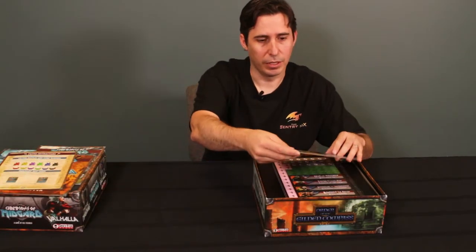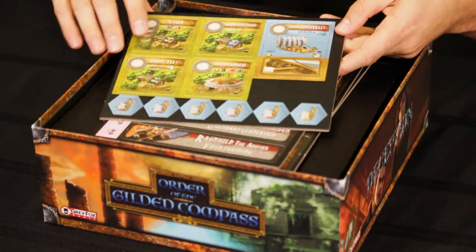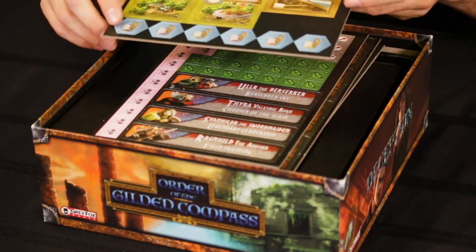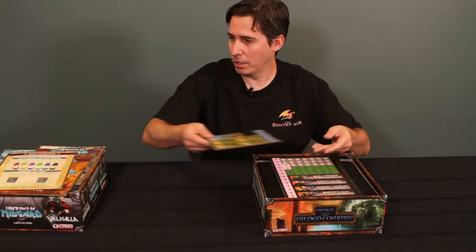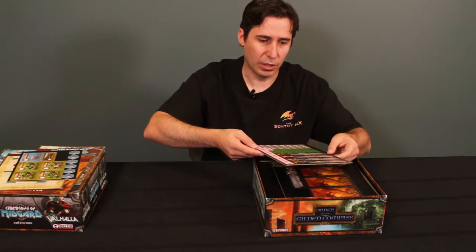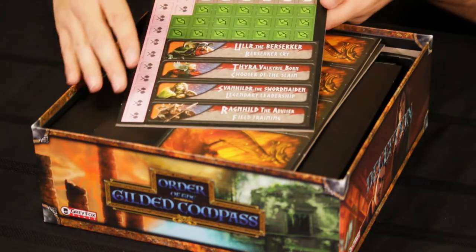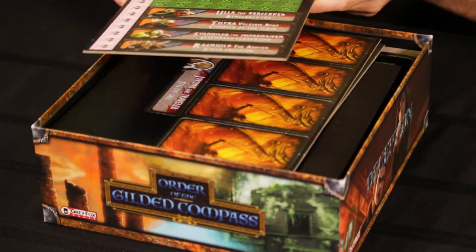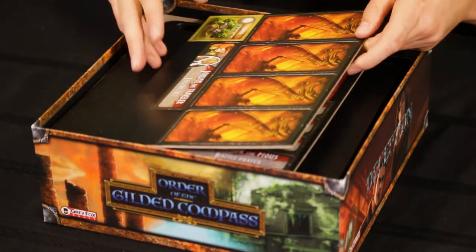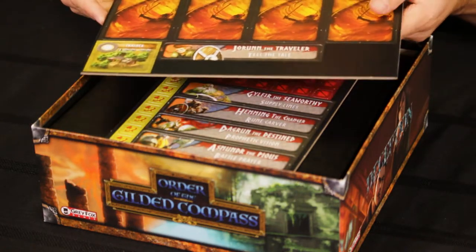Then we have some tokens, some new building tiles, a new longboat, and some score markers for if you go over a hundred or two hundred points. We have a bunch more tokens here and some new leaders. All these tokens are for the Valhalla expansion — they're sacrifice tokens. When your Vikings die, you get sacrifice tokens depending on what type of Viking they were, and then you can do things with those.